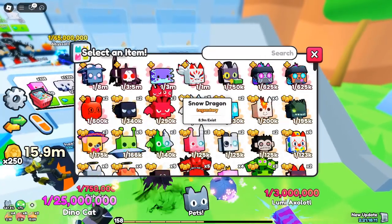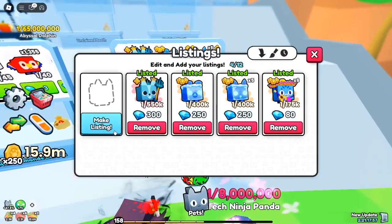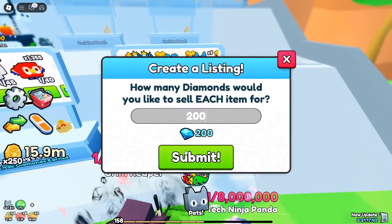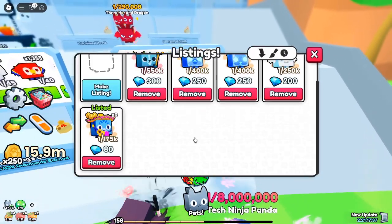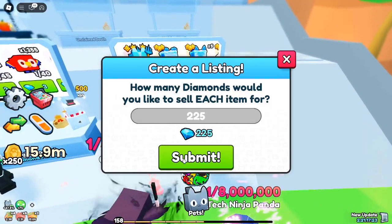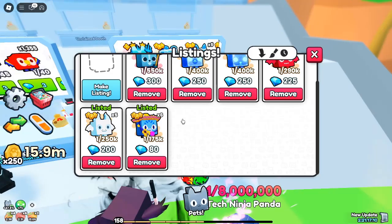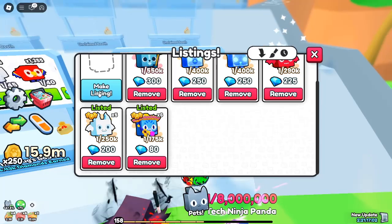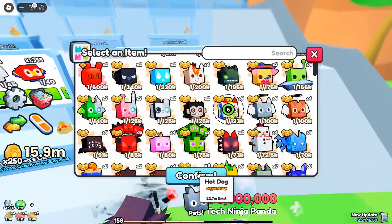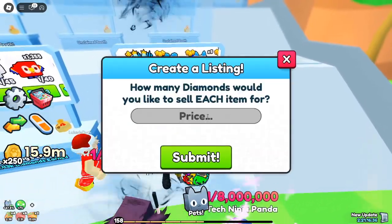What do diamonds do in Pets Go? These premium gems have several valuable uses that can enhance your experience and make your pets stronger. Diamonds are the primary currency for buying pets and potions from other players in the trading plaza. They can also be used to unlock special upgrades, including Elite Drops — which improve the quality of items you receive from rolls — and Rainbow Rush, which reduces the number of rolls needed to get rainbow dice to 40 rolls, making it easier to get top-tier items. Diamonds are often the only way to unlock final upgrades along certain branches in the upgrade menu.